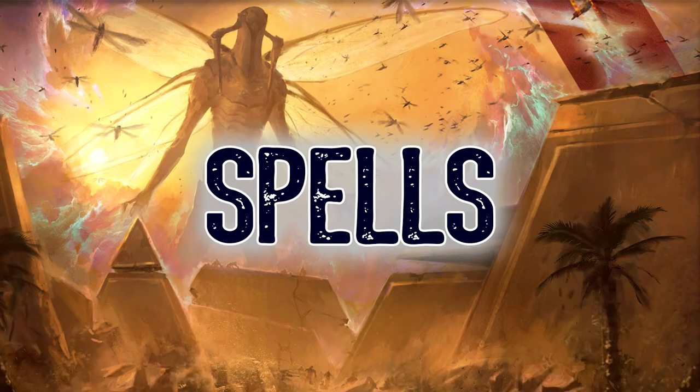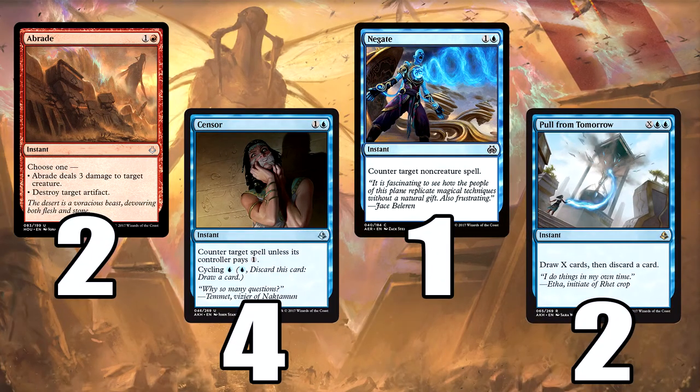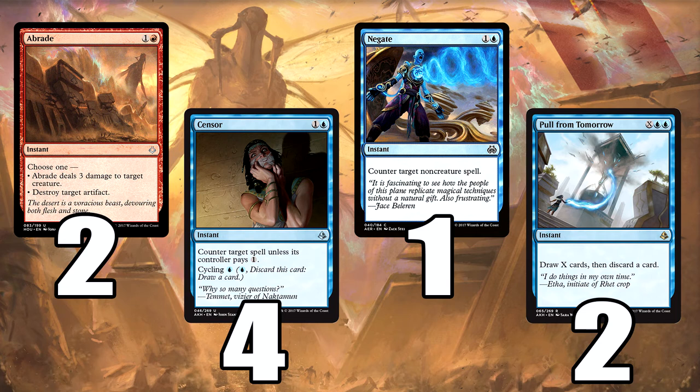So let's get on to the spells — we have a lot of spells. We have a two-of Abrade: two mana, instant speed, destroy target artifact. You can get Gearhulks, Sky Sovereigns, anything like that. Heart of Kiran — Abrade, dead. Also three damage to target creature, very handy against the aggro creatures out at the moment. We've got two in the main and one in the sideboard. Very, very good card.